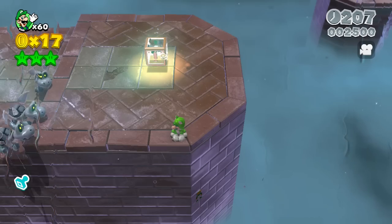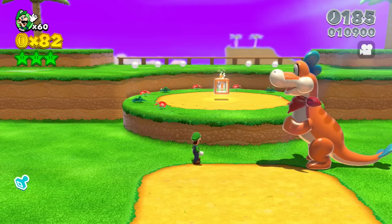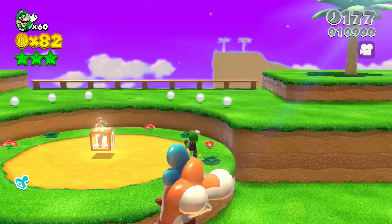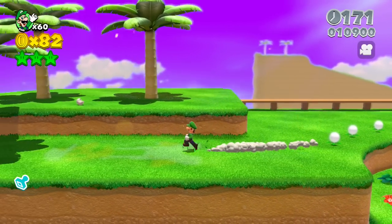This is World Bowser 2: Plessie's Dune Downhill. Once you guys get done with the Plessie riding section, just head to the top of this area and you'll see a very large 8-bit Luigi imprinted into the ground.